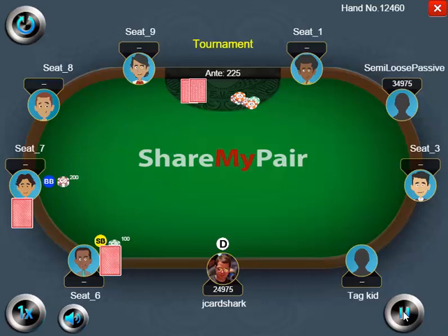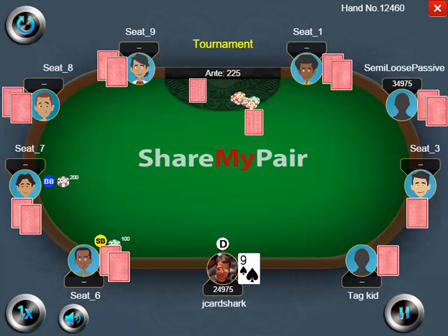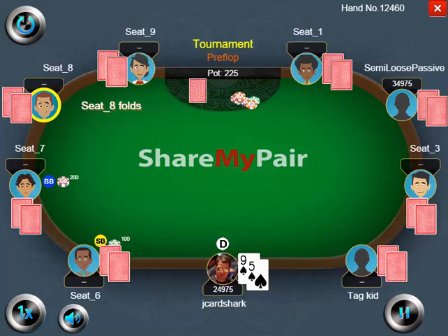Hello, everyone. This is Jonathan Little, and today we're going to be reviewing a hand from a $2,500 event I recently played at Borgata in Atlantic City.